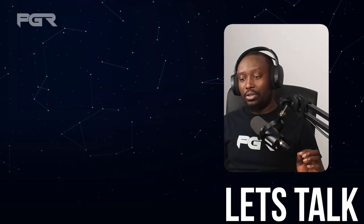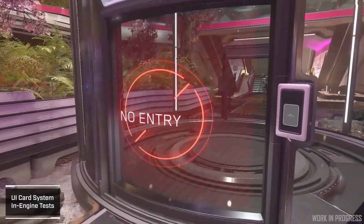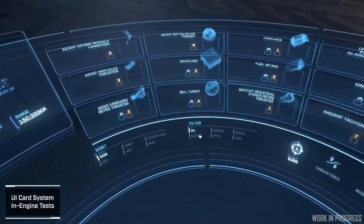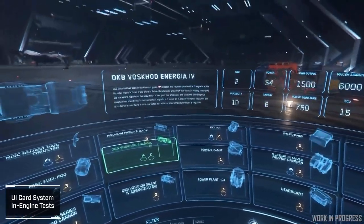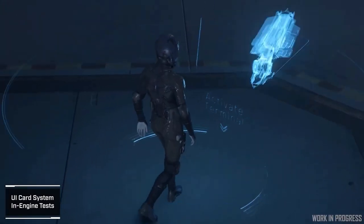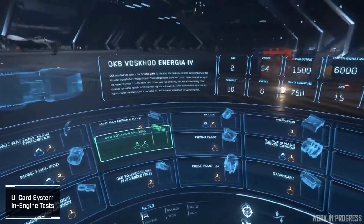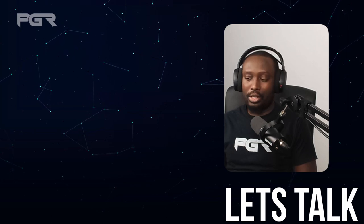Last but not least, they showed a snippet of the UI card system, and it looks really, really good. I like the AR terminal shown towards the end — it looks more intuitive than what we had before with the earlier artificial-reality terminal. I think this will be applied in personal hangars: there'll be a section where you can walk up to a terminal, activate it, and customize components and ship loadouts using an interface like this.